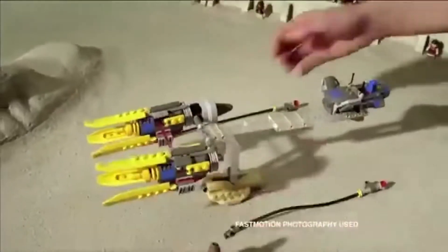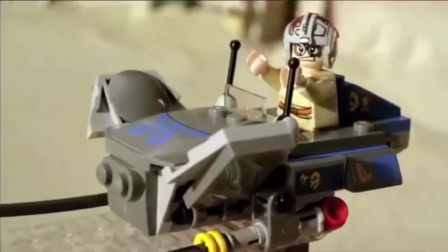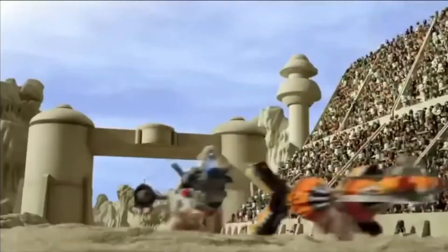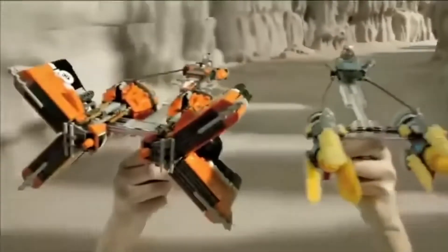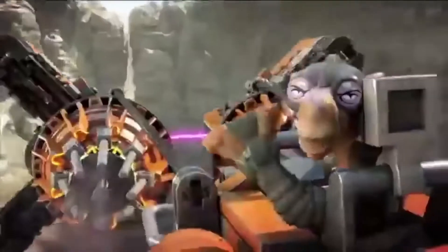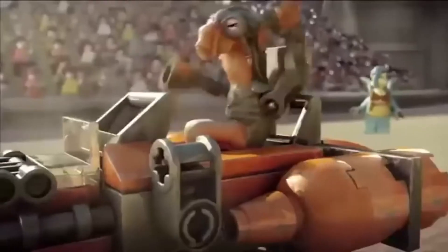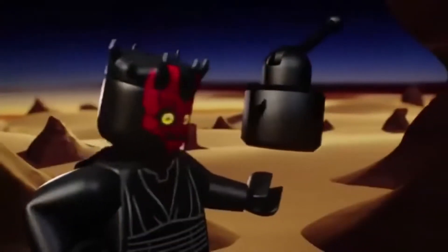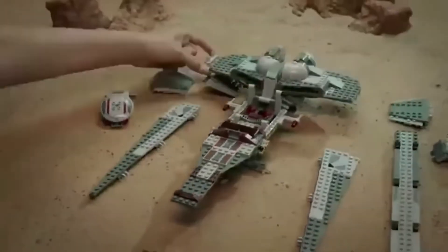The race is about to begin. You can help Anakin Skywalker build a better pod racer to win the competition. And they're off — Sebulba will stop at nothing to win the race, including cheating. What will happen now? Part of the new Lego Star Wars Collection.